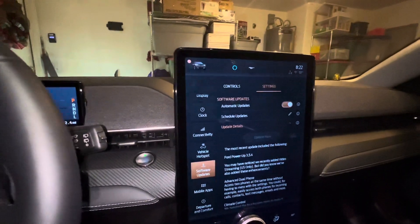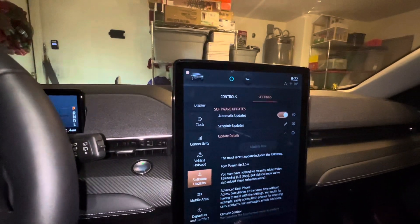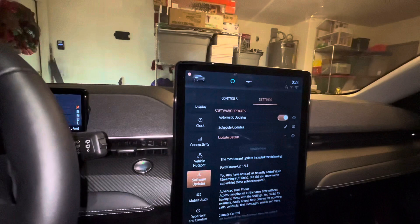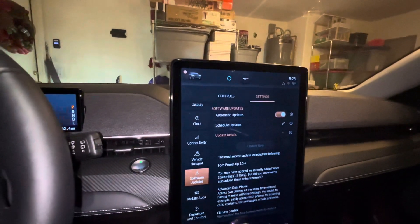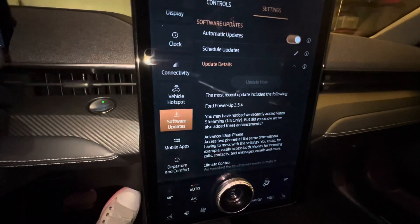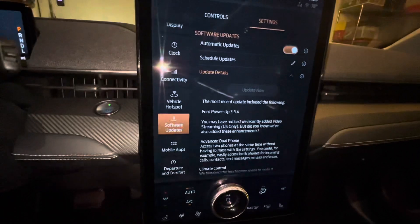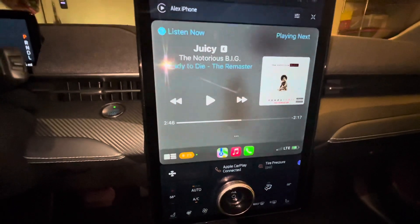A few days ago I got an update on my Mach-E, the 3.5.3 update. I wanted to make a video about it because there's a lot of new stuff in the update — new games, Alexa, being able to watch your streaming services and stuff like that. But today when I came into the car to make a video, I noticed that I now have another update: the 3.5.4 update. So I just wanted to go ahead and take a look at what the new update has.